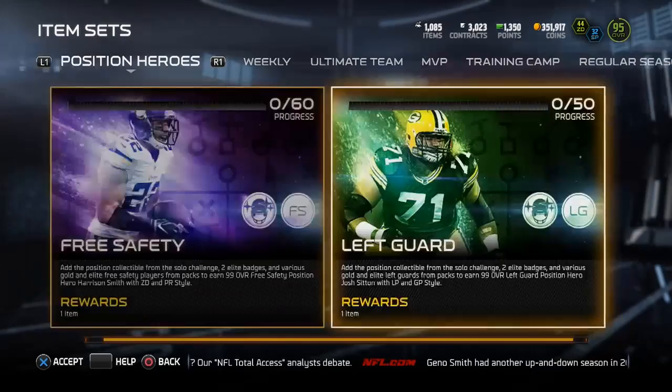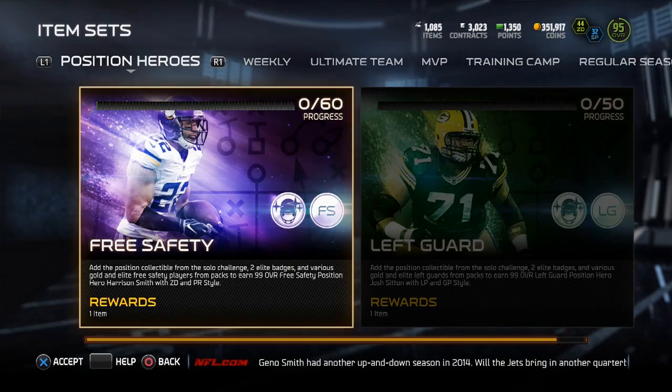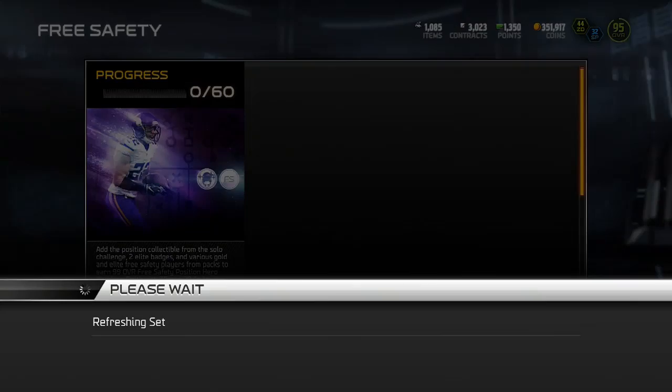You got a 99 overall free safety Harrison Smith and a 99 left guard Josh Sinton. The sets are 60 and 50 cards respectively.